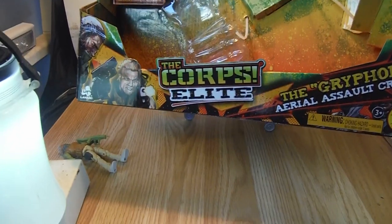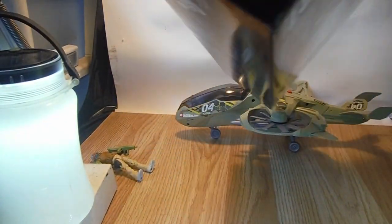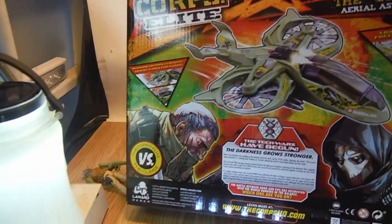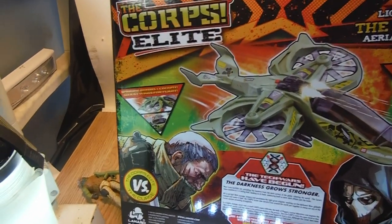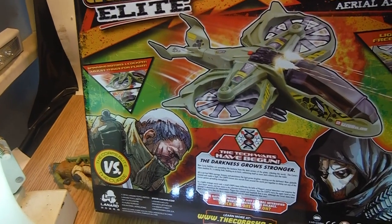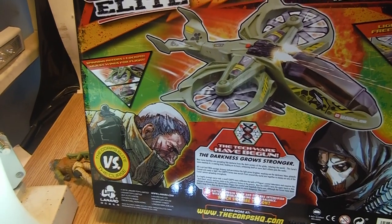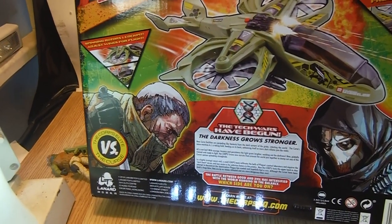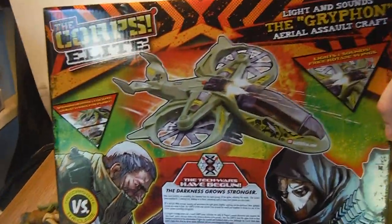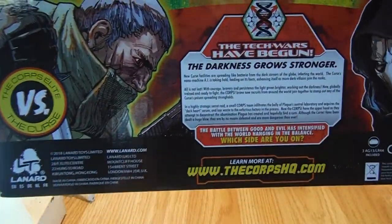It's a big open window style box. On the back of the box it has a picture of the Core versus the Curse, and it lists spinning rotors, cockpit, adjustable wings for flight, lights and sound, and free rotating wings. There's also a brief write-up at the bottom.